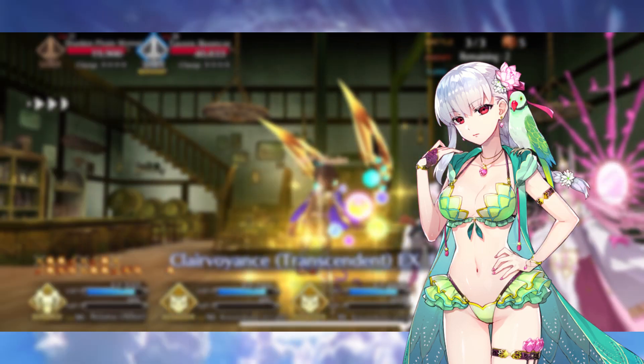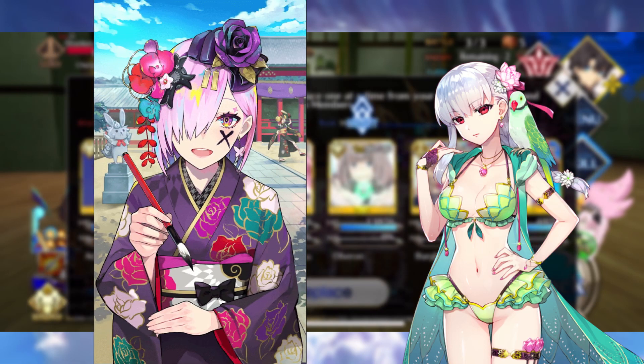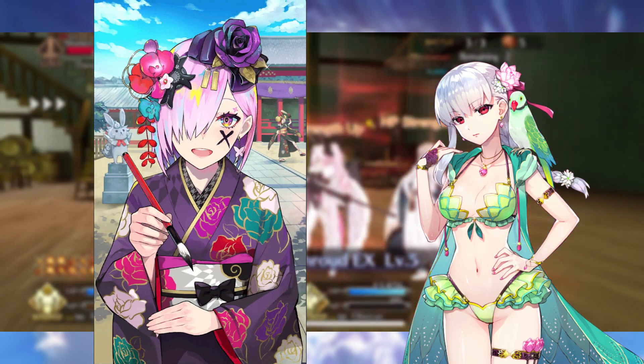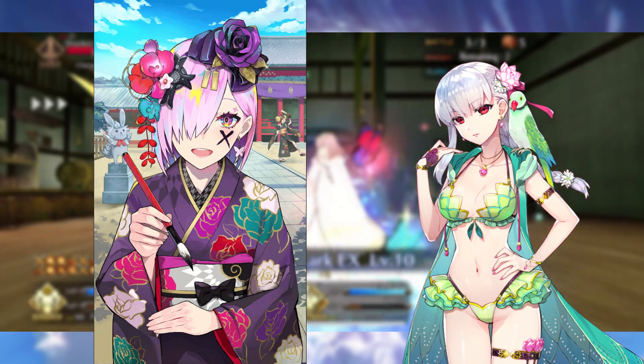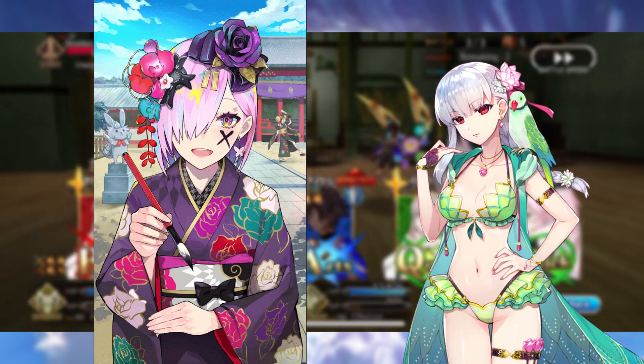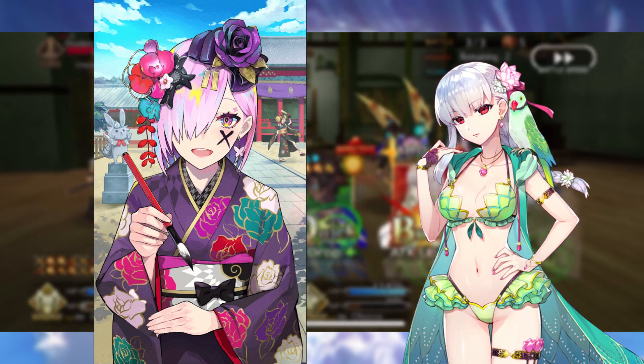I would also like to recommend Mark on a Smiling Face. This grants Arts card effectiveness, NP gain, and NP strength. If you are comfortable with the amount of NP gauge Kama is going to be able to charge, this is probably going to be your best bet when it comes to fighting bosses.